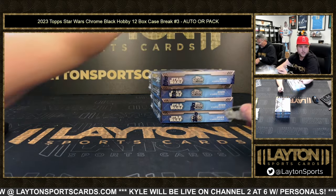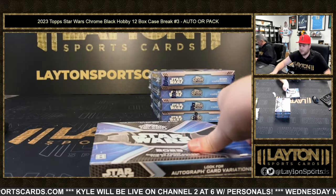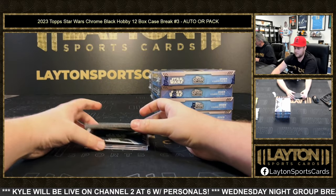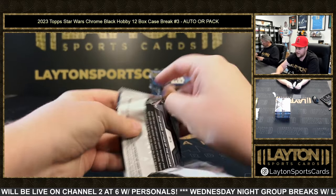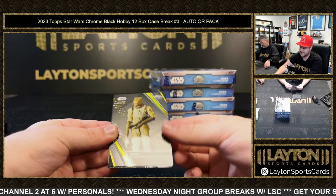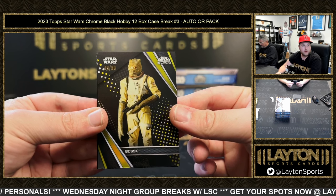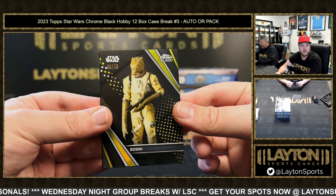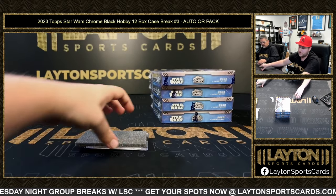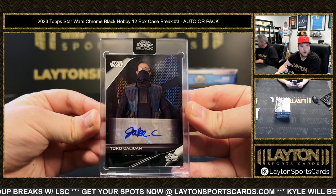Box eight — auto eight is Greg M, pack eight is Mike I. Pack eight pulls include Babu Frick, gold Bosk — that's sick, love Bosk, 49 of 50 — and Mace Windu, Jango Fett. Auto eight going to Greg is Toro Calican — that is Jake Cannavale as Toro Calican.